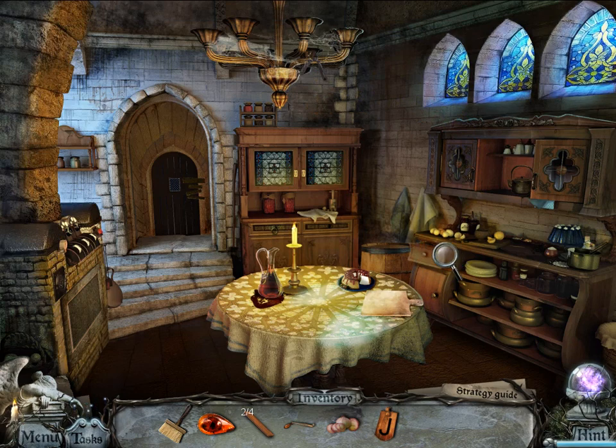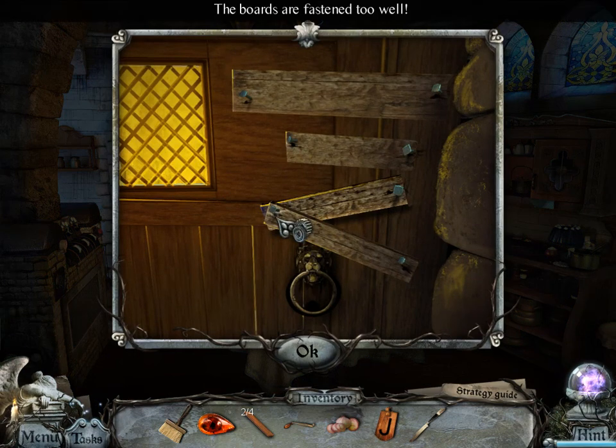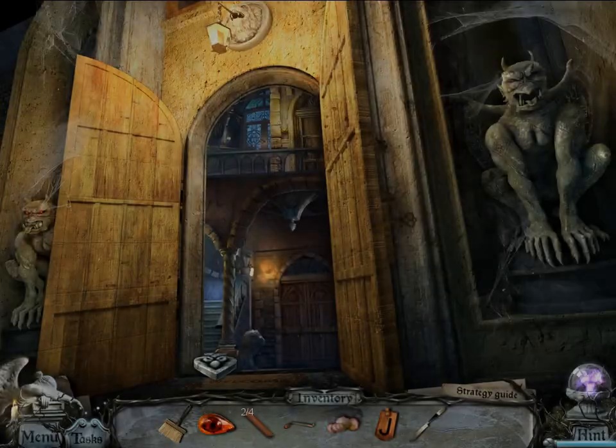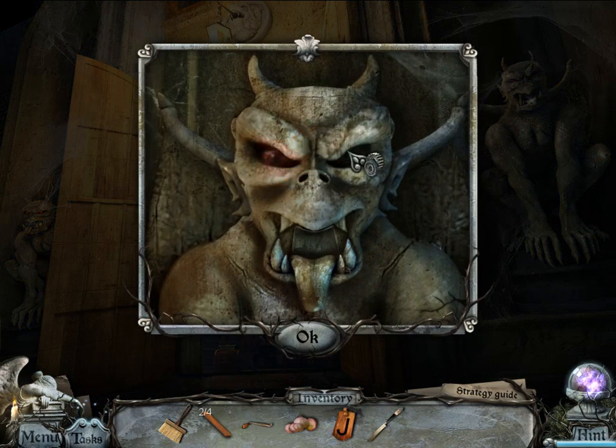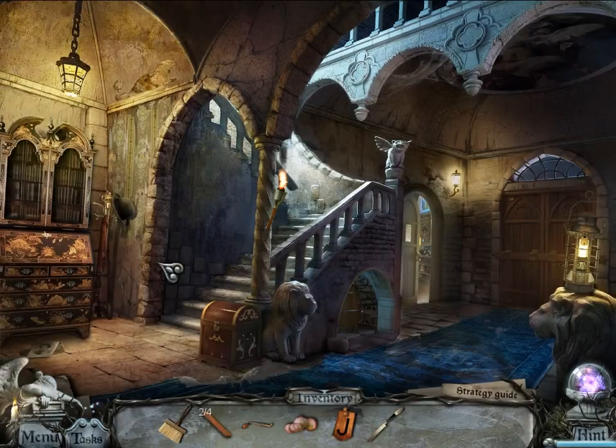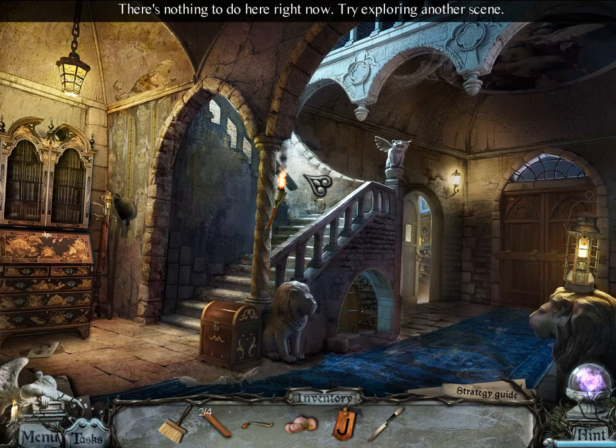Take that letter J, open that. There are a lot of mice, rats, whatever here — calm down. The boards are fastened too well. Open the way to the basement, repair the stove. I'm not sure what I do now. Gargoyle's right eye. There's nothing to do here, try exploring another scene.